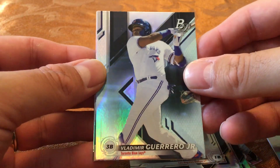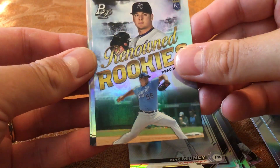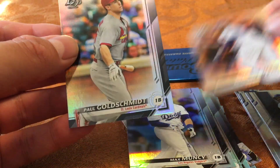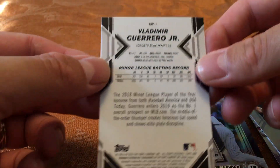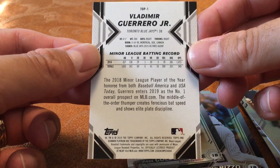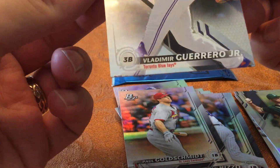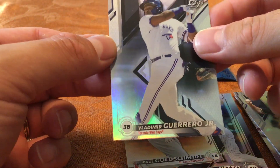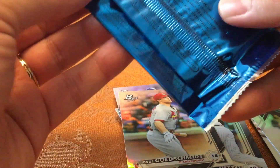We've got Vlad Guerrero Jr. prospect card! Brad Keller renowned rookies, Anthony Rizzo, and Paul Goldschmidt. That's the back of the Guerrero prospect card. Getting the prospect card and the short print rookie in the same two boxes — that's not too bad. A lot of duplicates though, which is unfortunate.